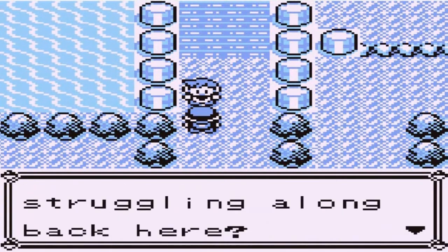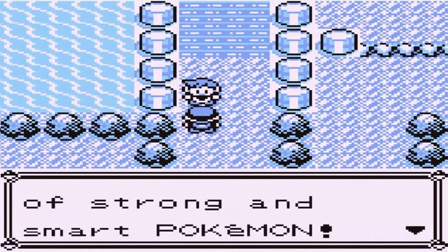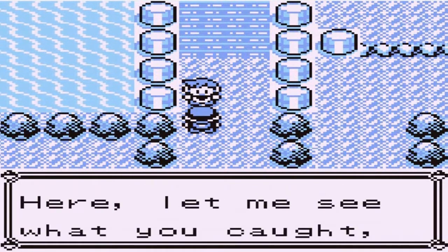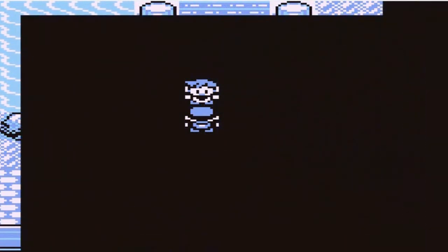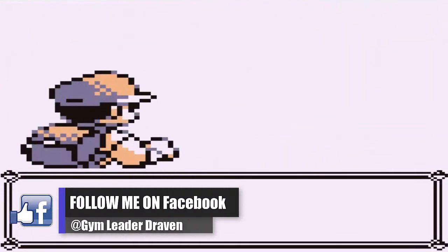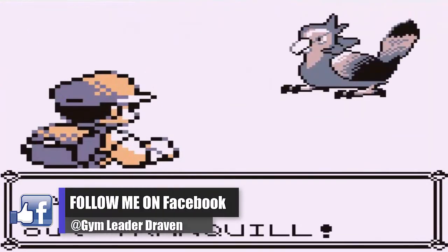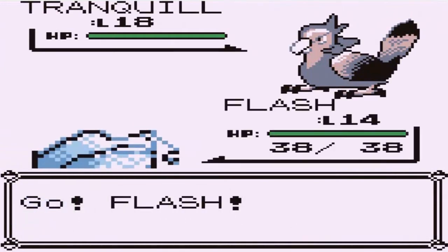Gary says: 'Yo Draven, you're still struggling along back there? I'm doing great! I caught a bunch of strong and smart Pokemon. Here, let me see what you caught, Draven.' As many of you guys already know, it's the same thing. So here we are taking on Gary yet again, and he'll be coming out with his Tranquil — the replacement for Pidgey.